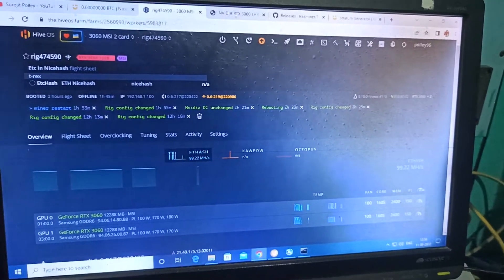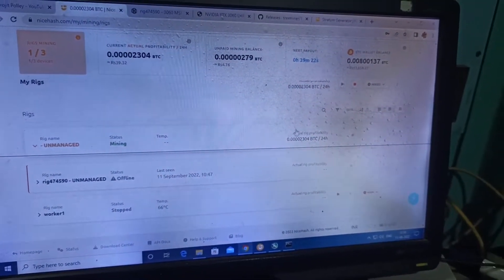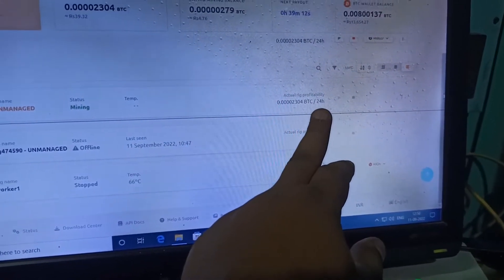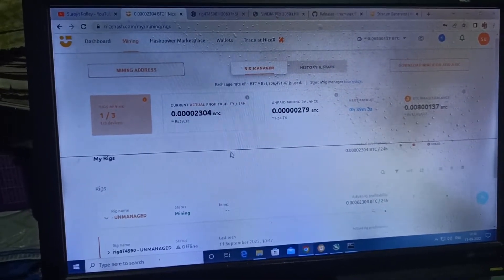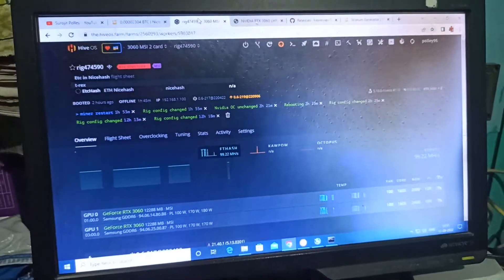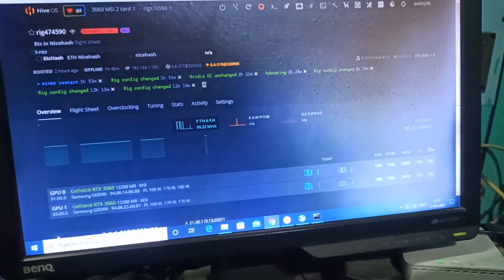This is a short video. Here you can see my one rig is running on NiceHash and the total amount is 0.00002304 BTC per 24 hours. I hope you understand how to mine from Windows and from HiveOS. If you like this video, please give a thumbs up and subscribe to my channel for the next one.